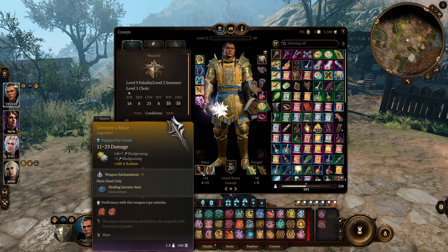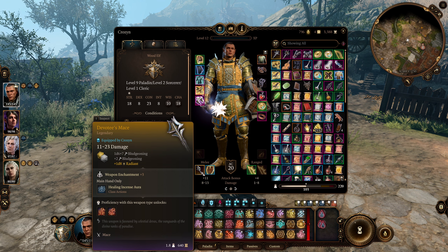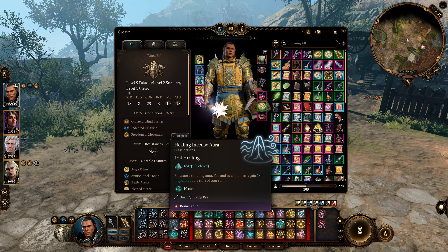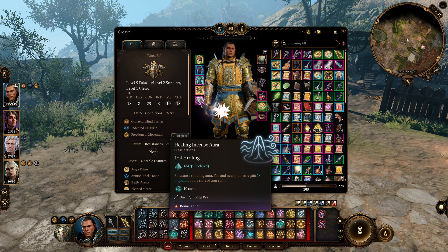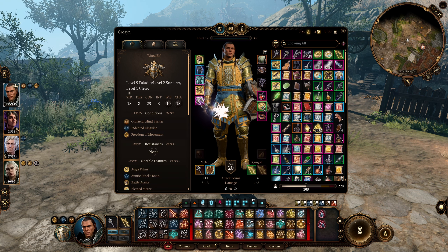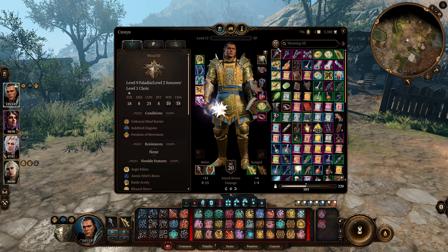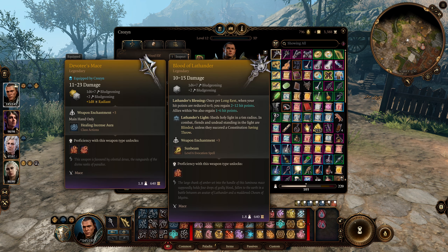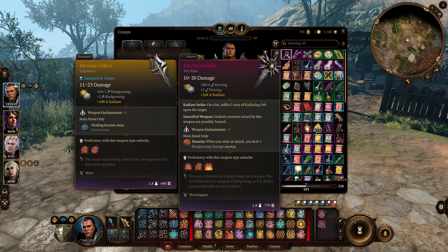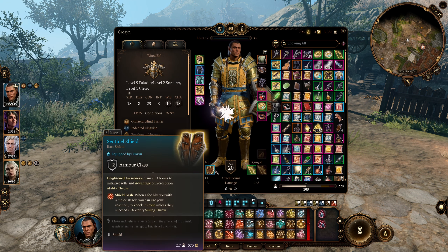For the weapon we're going with the devotee's mace, which you get at level 10 using divine intervention on a cleric. It's the best weapon for this build — it's a plus three enchantment with decent damage, and more importantly has a really good bonus action ability: healing incense aura, which is another AoE healing spell that works really well with the reviving hands and whispering promise ring. For a good early game weapon you'll probably be using blood of lathander for most of the game, and in act 3 you could also go for the sacred star as an alternative to the devotee's mace.